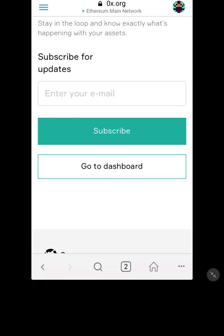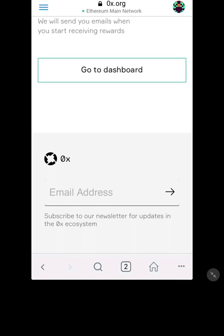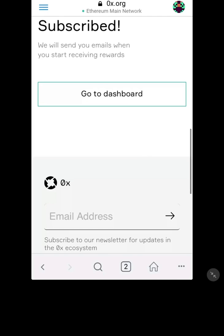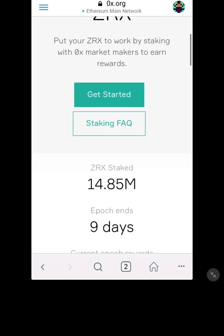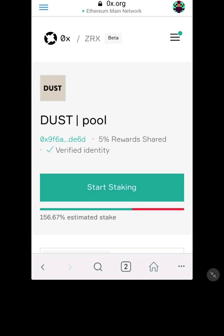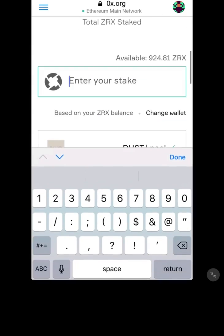Subscribe for updates — I suppose I better do that because each trading pool might email me separately. I'll do this off camera for a second. There we go: 'We will send you emails when you start receiving rewards' — subscribed. Go to dashboard.